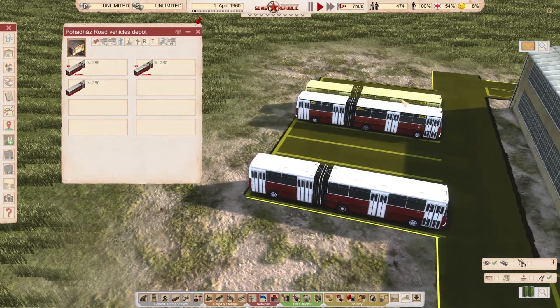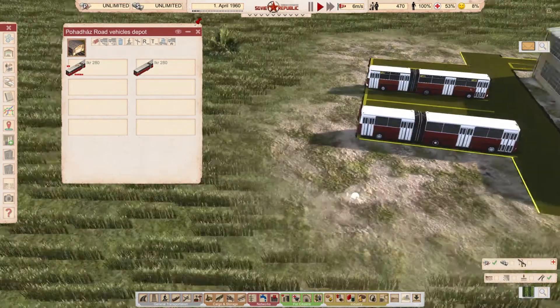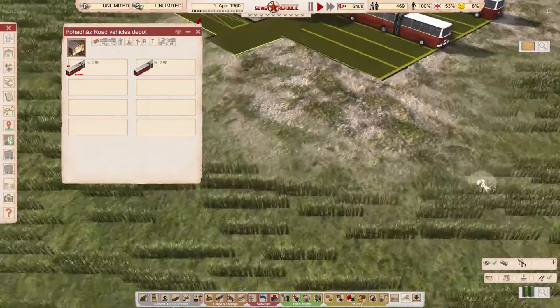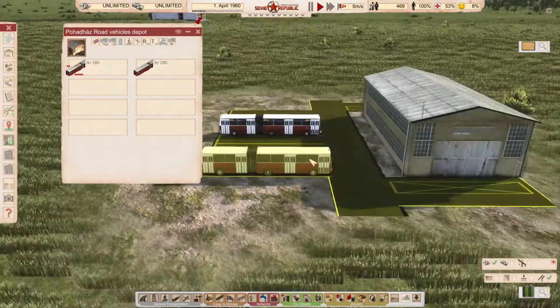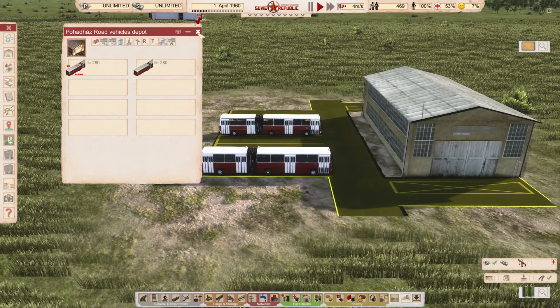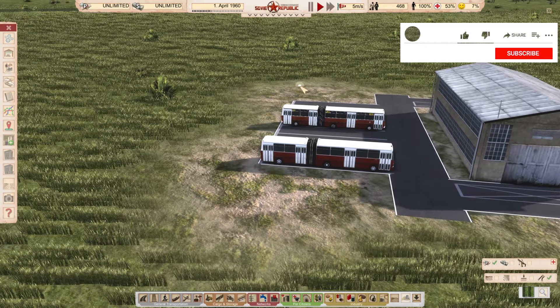I'm just going to remove a couple of these buses. We have the vanilla version, the red one, and the one with the decals with these signs — it's a little bit lighter color. This is free. I think this is a really great artistic expression on the part of the modder, and of course this is historically accurate. Definitely big thumbs up from me. You have a link in the description of the video.